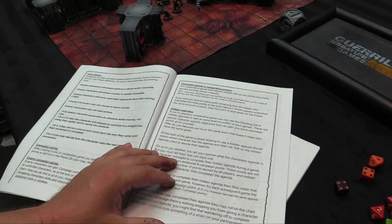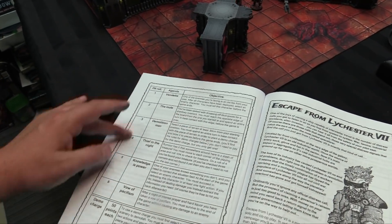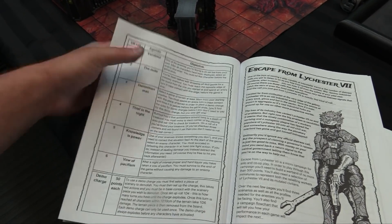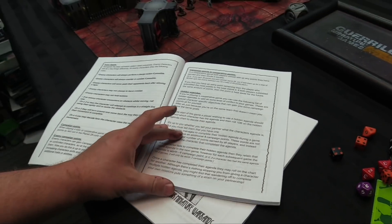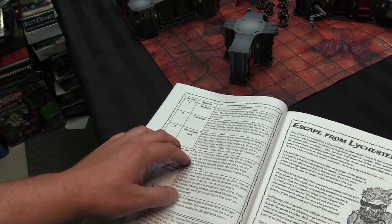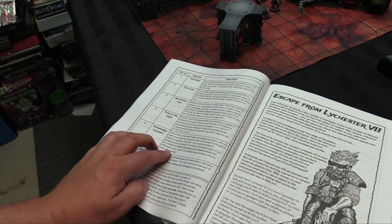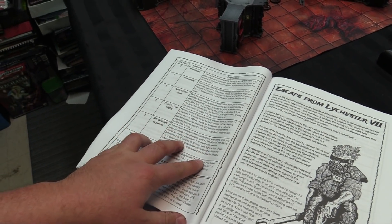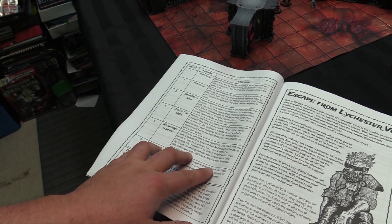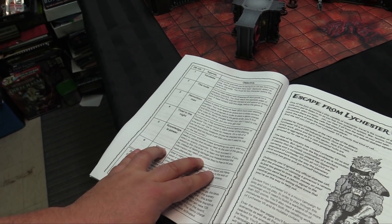In cooperative games, both players add up any points earned and divide them equally. Hidden agendas are fun — you can roll and give a model a secret hidden agenda. If they complete it, they earn 5 campaign points; if they don't, they earn one less campaign point for each mission they go on without completing it. Agendas can be things like killing a certain enemy model, blowing up terrain, or extracting information from an enemy by winning a fight action against them instead of dealing damage. That's it — we're ready to set up and play our first mission.